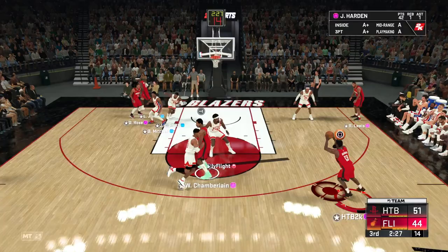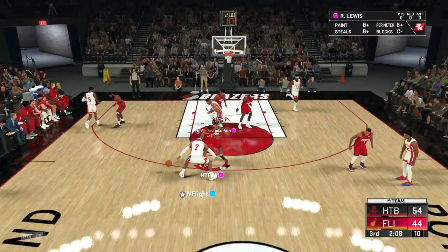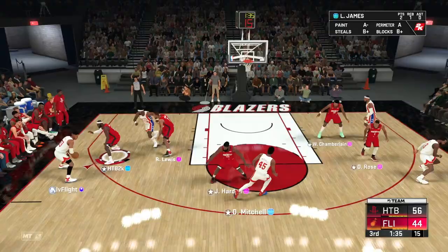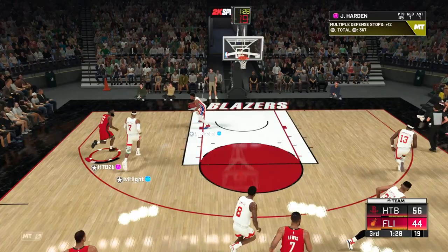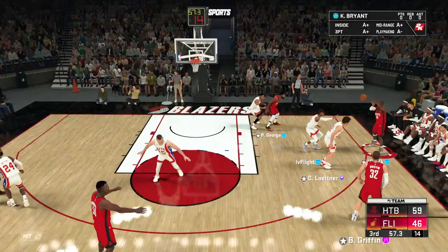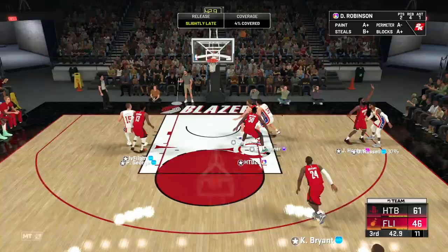We've got to get back to getting Harden going if we're going to win this game. Catch and shoot — not a green, but it's a bucket. Good defense from Rashard — that's a steal. Push to LeBron, we tricked him with a hop step, nice dunk by LeBron. Everything feels slow. Harden, jab into a pick and roll, goes around, to the rim, and puts it down on Scottie Pippen. Let's keep pushing the pace.